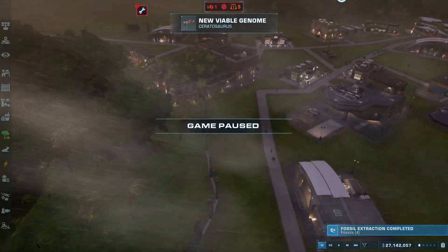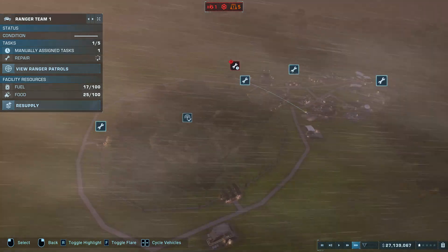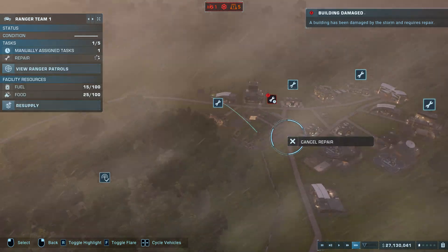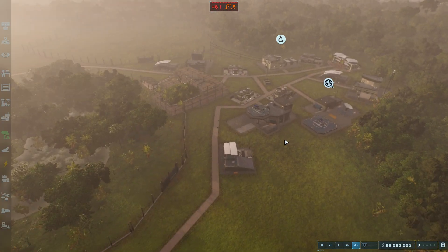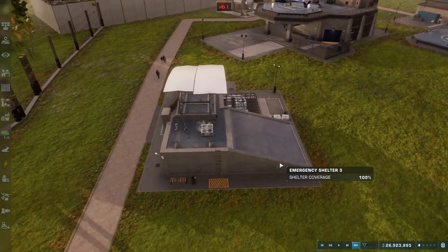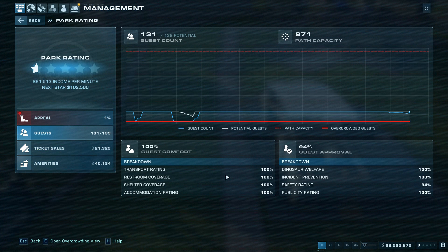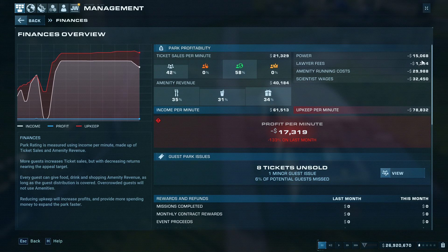Okay, that gate broke. So what we do is get ranger team one assigned to repair. Body warning — was that 200K? I've never had a hatchery break on me. Okay, now that it's over, close shelters ASAP. Bug bug — what are the lawyer fines? I know there's gonna be one. It's 1K.